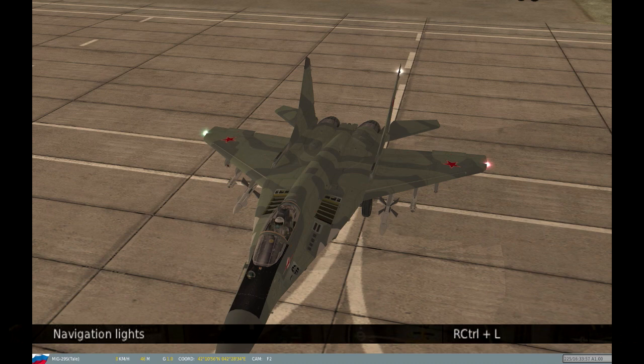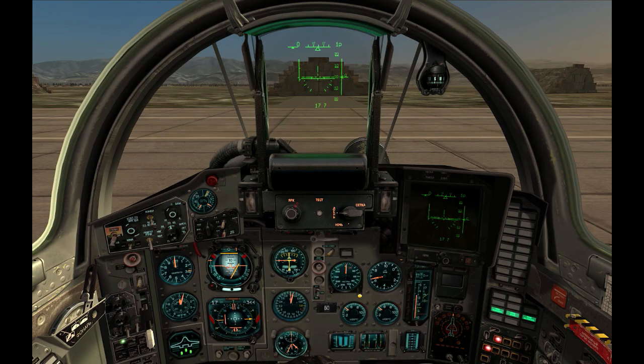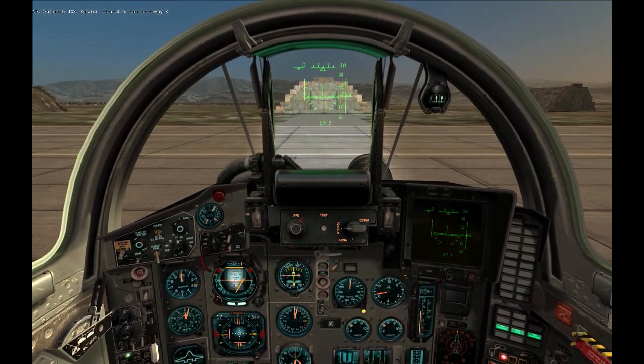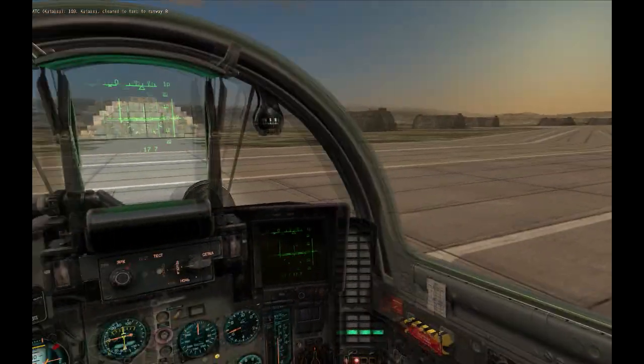Turn on the navigation lights so others know you are about to move. Also, if needed, turn the taxi lights on. It's time to go. Push the throttle up slowly until the plane starts moving, and then pull it back down a little so it doesn't go too fast.